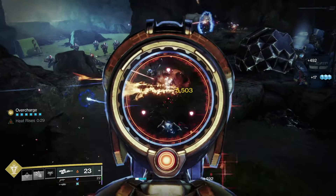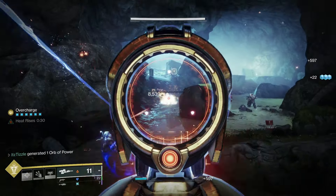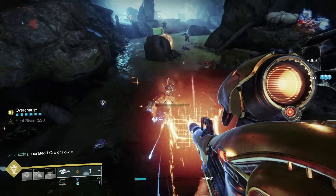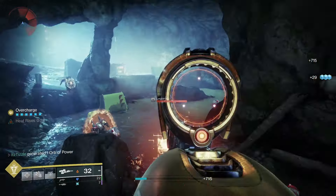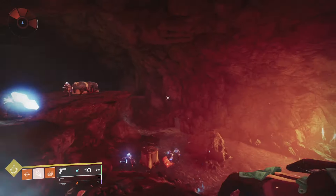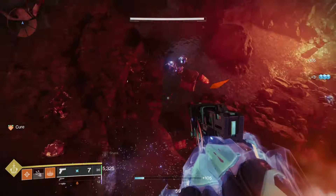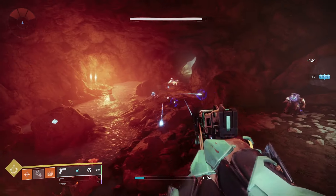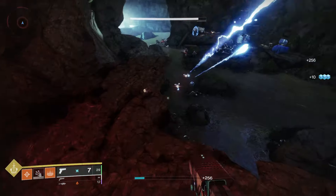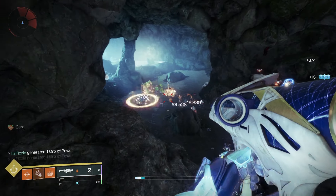As you get kills while airborne, it extends your Heat Rises timer based on the tier of enemy defeated, getting 5 seconds for red bars and going up from there. You don't even need to have Heat Rises active to get the melee energy return — in the background gameplay you can see me getting kills while airborne and still getting melee energy back even though Heat Rises is not currently active, I just have the aspect equipped. This means if you are running Heat Rises, you basically never need to spec into strength.